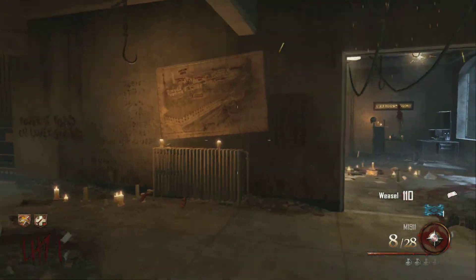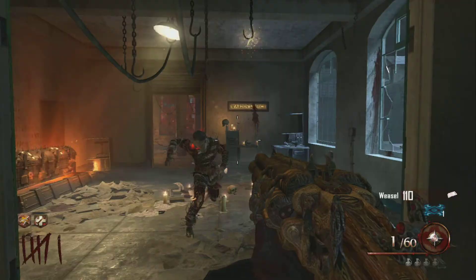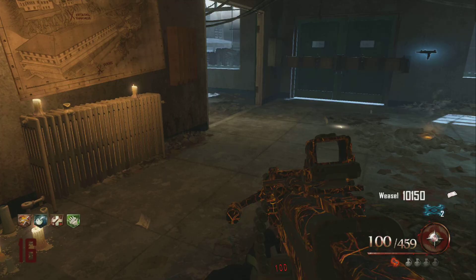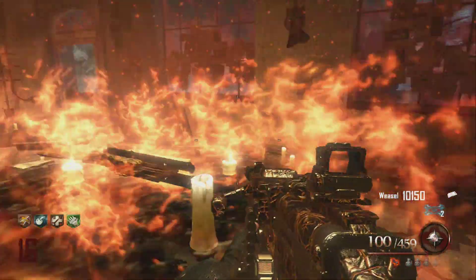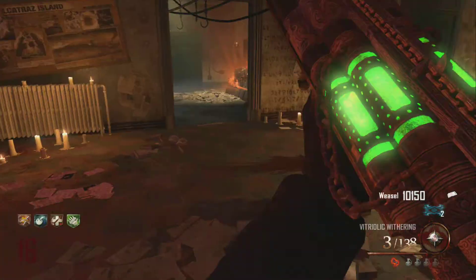I'm just showing you how I got it from the box so people don't think I cheated or something. I have the first one from the box, and then the second one comes from the warden's desk, which is right here. It's pretty cool how it appears right there — and I pick it up, and I have both of them.